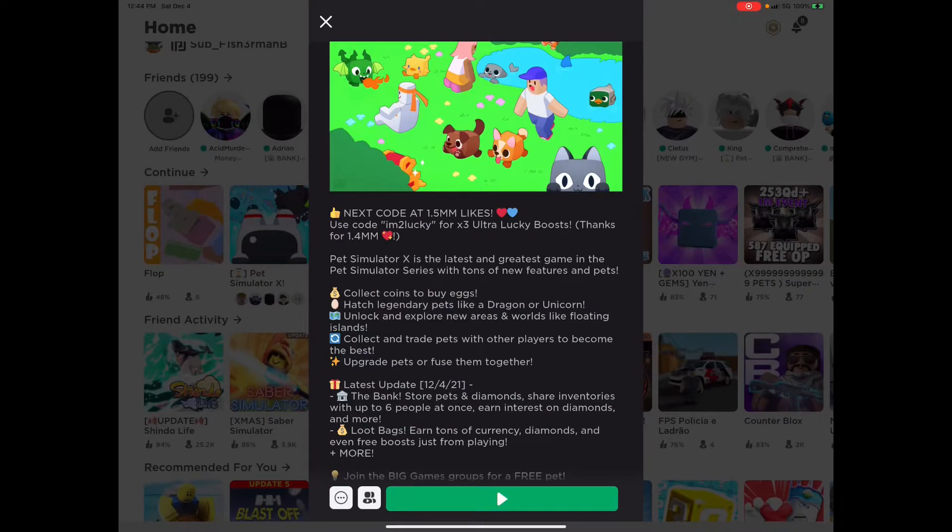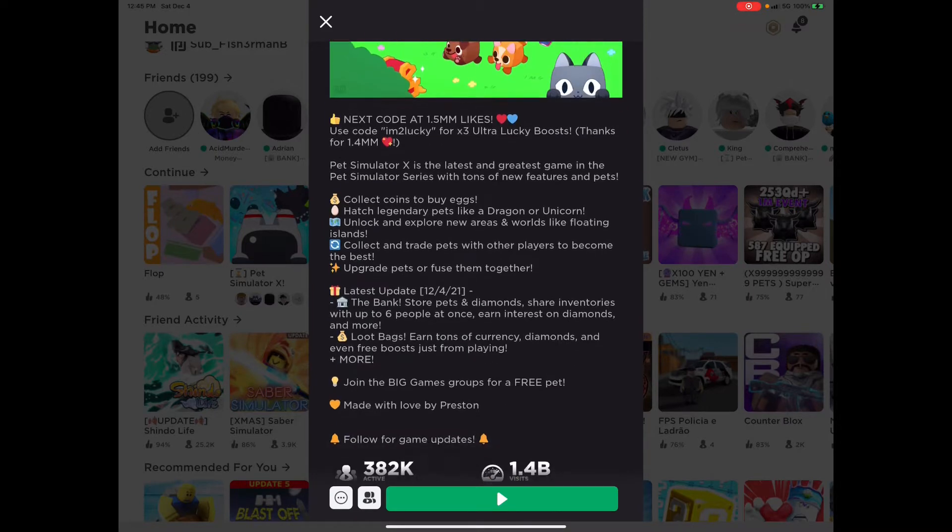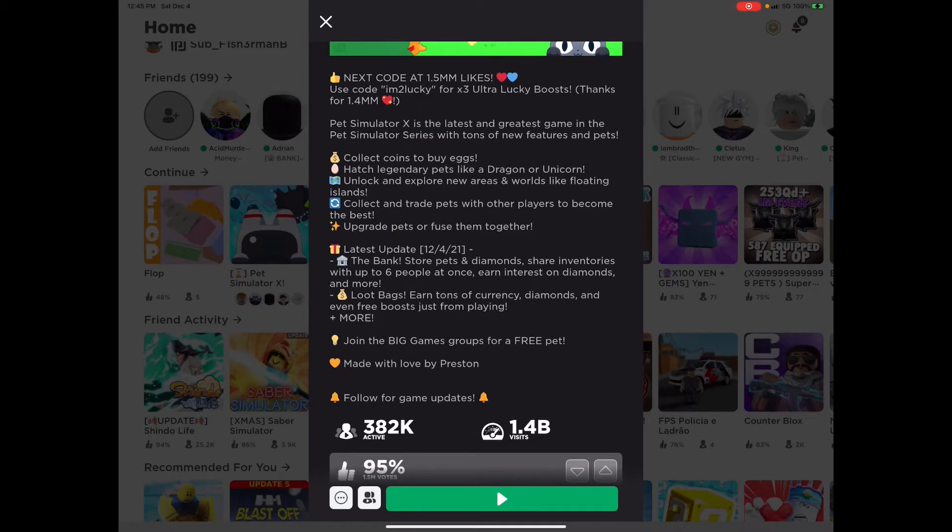What is going on here? Apparently we've got Pet Simulator X - the bank. It says: store pets and diamonds, share inventories with up to six people at once, earn interest on diamonds, and more. We also got loot bags - earn tons of currency, diamonds, and even free boosts just from playing. Don't forget to use the code 'I'm too lucky' for a three ultra lucky boost. Let's go check it out.